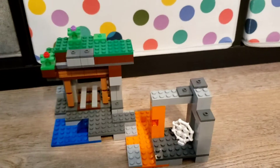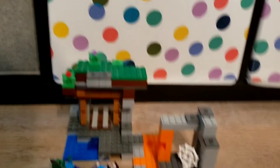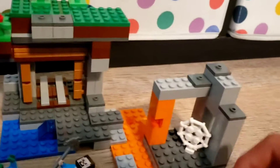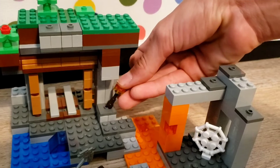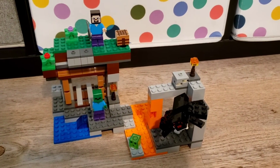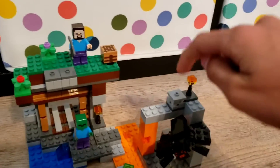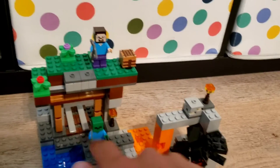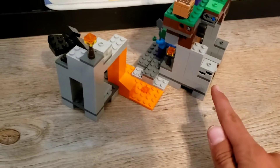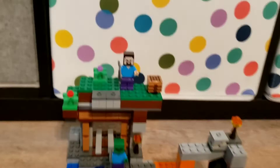Now you've seen the whole set — the minifigures, the accessories, and the set itself. So now I'm going to put it all together so you can see what it looks like. This is what the set looks like in its normal configuration. You have the iron ore here, the two torches, all the hostile mobs in the cave and the mine, the diamond ore back here, the coal ore over here, and Steve mining up here with the crafting table.